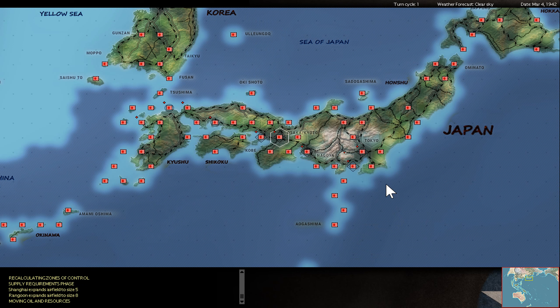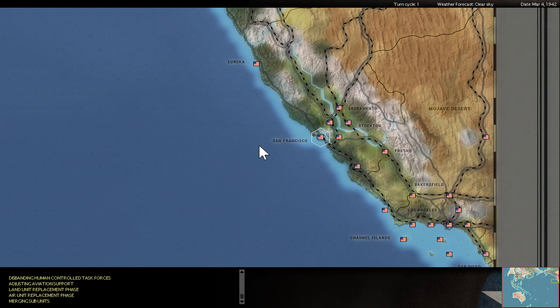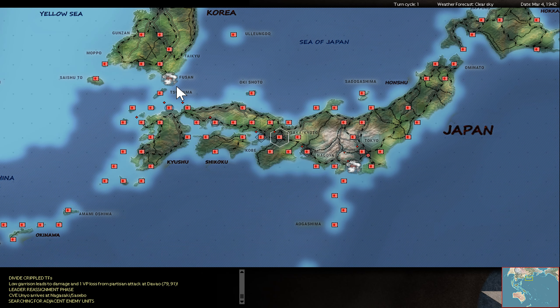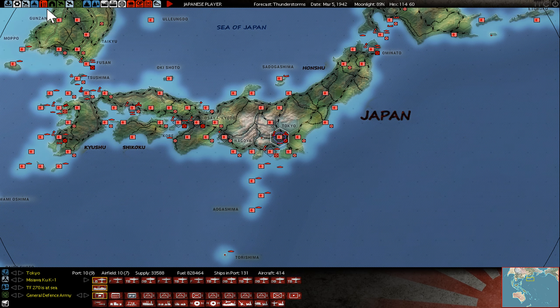Wengun gets the airbase of level 8, which means next turn I can double my AV. So I can transfer more AV to central and north Burma to build up my air bases there. At the end, not really much activity, at least not in the air.